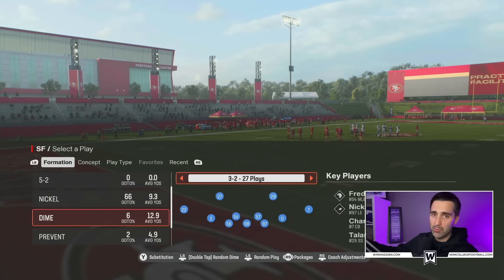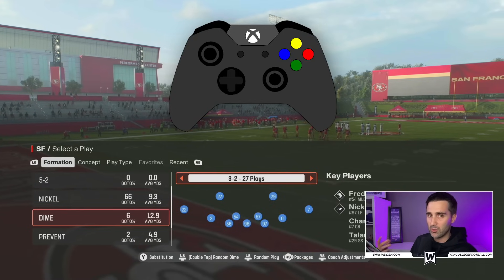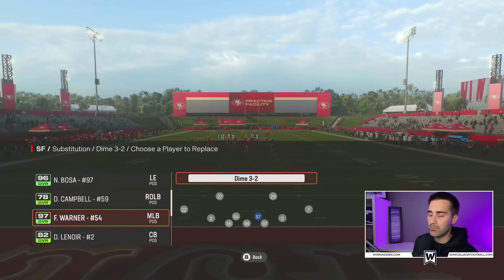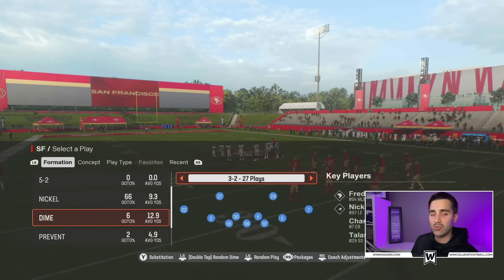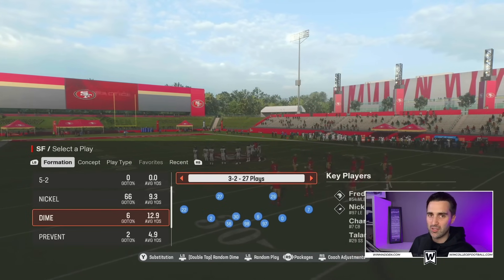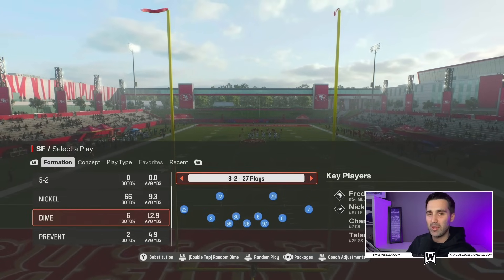From the play call menu screen, we need to make some changes with our personnel. Click the Y button on Xbox, which is triangle on PlayStation, and substitute out the middle linebackers in these two spots. Put safeties in those positions because those players are going to be faster, have better acceleration, and help our blitzes come in a lot faster. Those are the coaching adjustments and personnel changes we need to make.